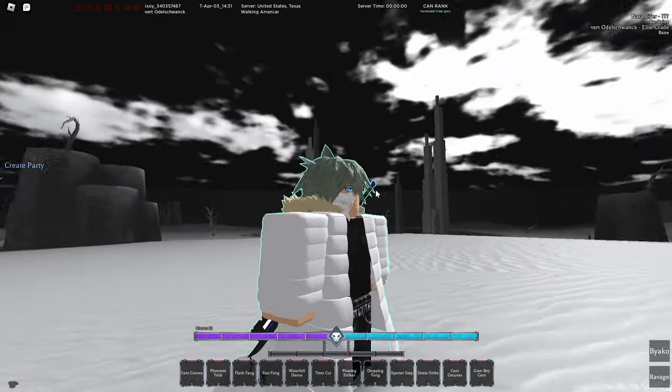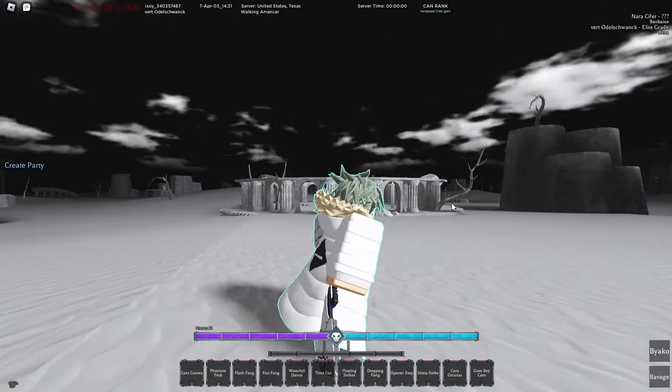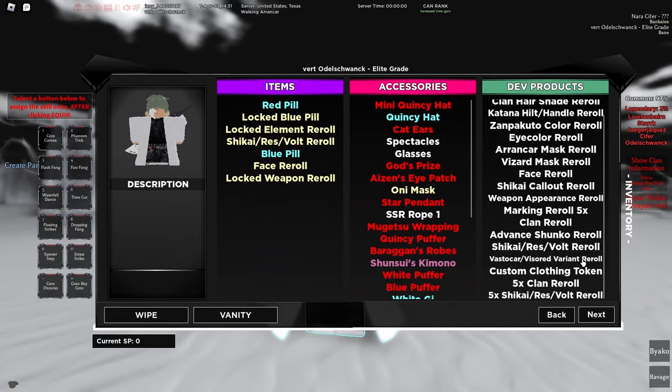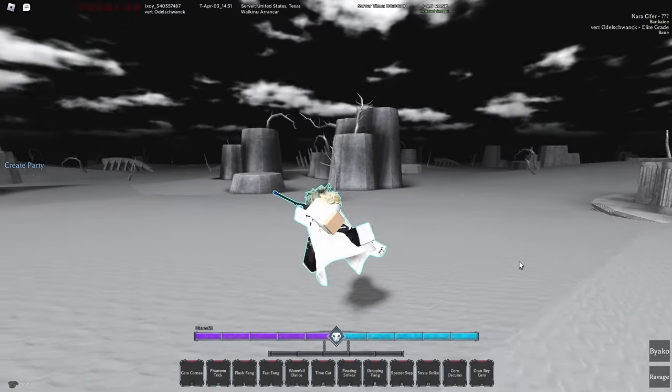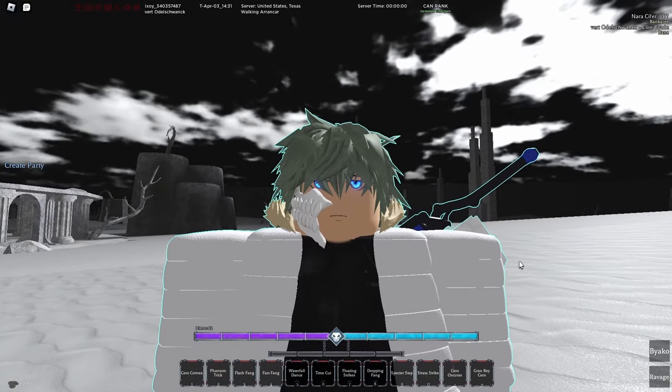So as you can tell by the outline, we are a dodge variant true Vasto. You kind of need this to make the build — that's the reason why it's so brain-dead. They made it really easy to get now since you can literally buy a Vastakar slash Visor variant reroll, which I don't know why they added, to be honest. Now everyone's going to be running the dodge variant Vasto.